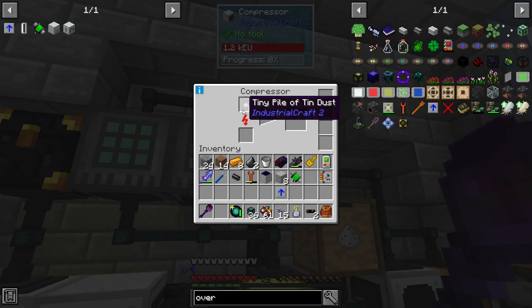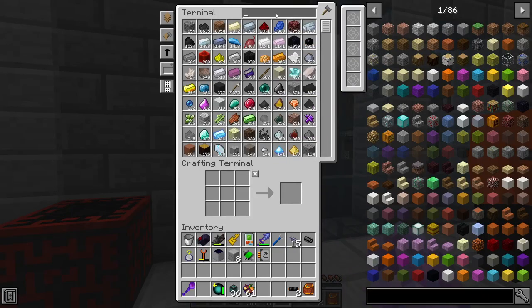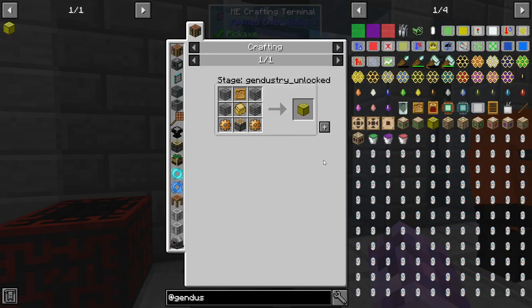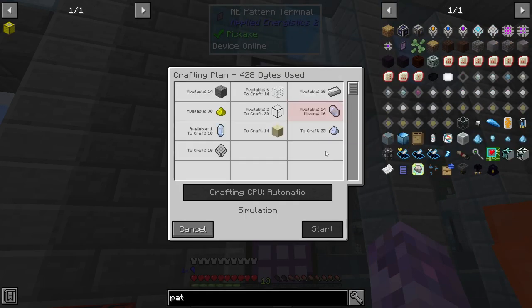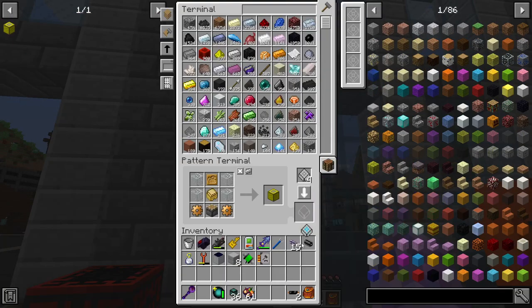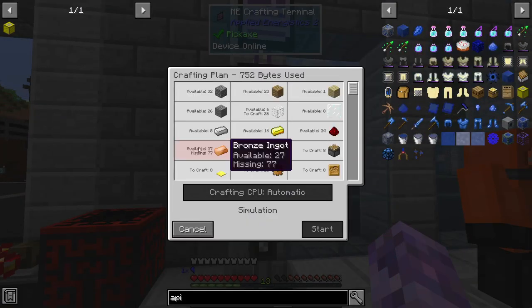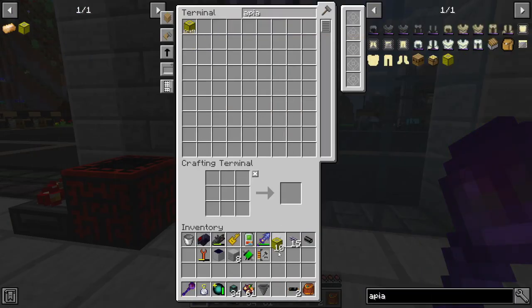It's about a 30 percent speed increase, but this guy still gets jammed up all the time. We need to get into Forestry and make these industrial apiaries. These aren't bad - if we teach these recipes we're going to need some more patterns though. We're out of certus quartz. We're probably going to want a few industrial apiaries, and we're definitely going to need to know how to make these. We need bronze and sturdy casings. We got the industrial apiaries, nice.